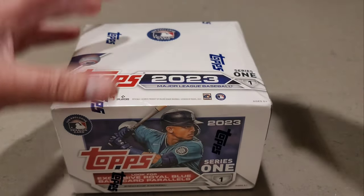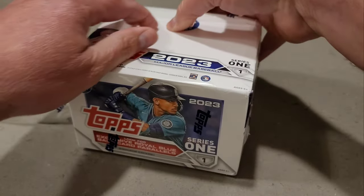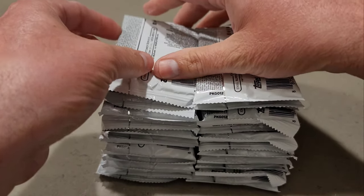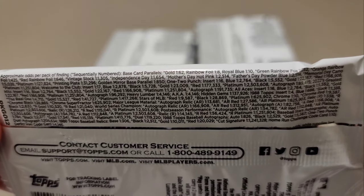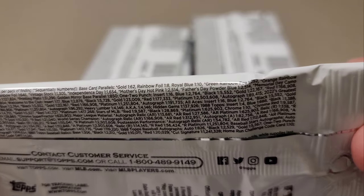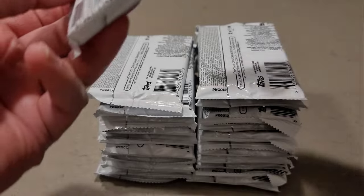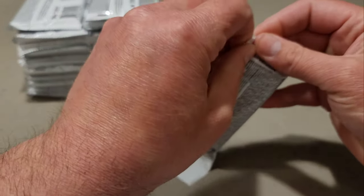Let's rip into this retail box and see what the odds are. I'm not expecting much, but I've heard the odds are a little bit better than the blaster and the hangers. We get 24 packs with 16 cards per pack. The retail odds: gold is 1 in 62, rainbow foil 1 in 8, green 1 in 252, orange 1 in 425, and red 1 in 646. These actually look better than blaster boxes and hangers, so let's dive in and see what we've got.